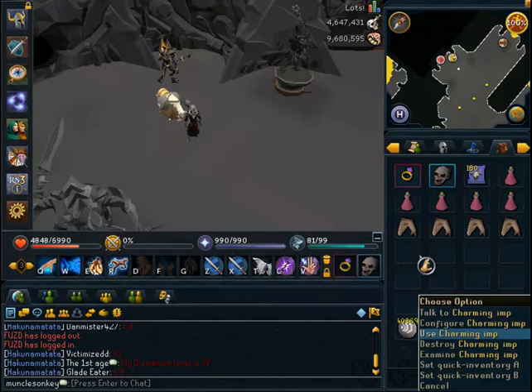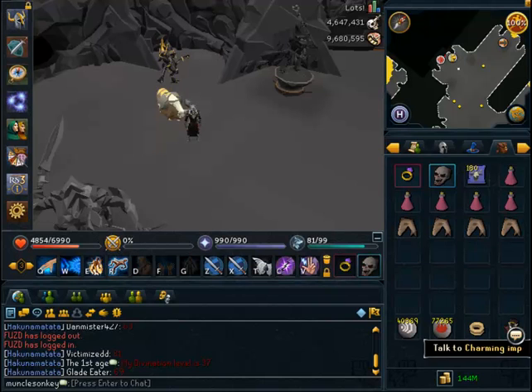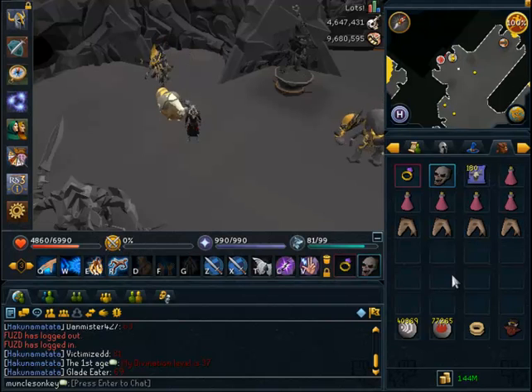You will be getting a lot of Crimsons during this task. Skeletal Wyverns have about a 60% drop rate for Crimsons and they drop 2 at a time, so you're going to be getting a lot of Crimsons, which is the reason why this task is so good for summoning XP.